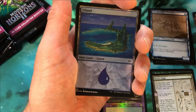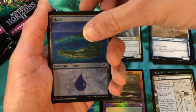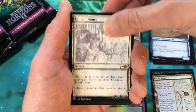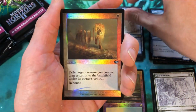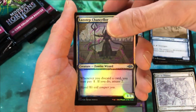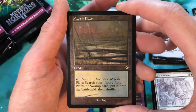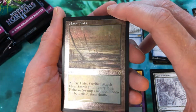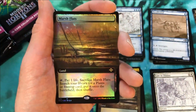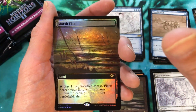Pack number three — maybe this is gonna be our box with all the huge hits. Etched island, extended art rare, Late to Dinner, Fractured Sanity, sketch rare into Ephemerate — very cool art, I like that a lot. Into a Chancellor, also foil, Ornithopter of Paradise, and a retro etched Marsh Flats. Are you kidding me? That is our third fetch land of the box — another Marsh Flats! We've hit three fetch lands in three packs. That is crazy.